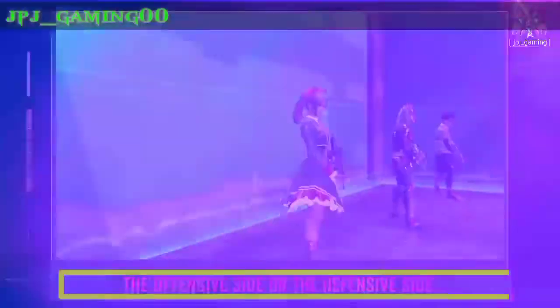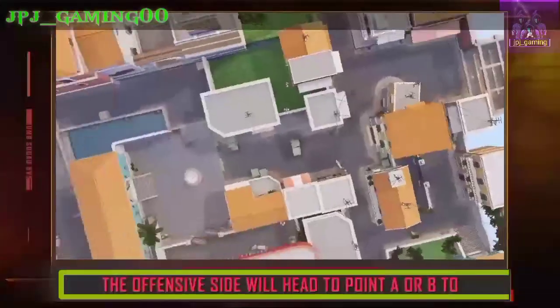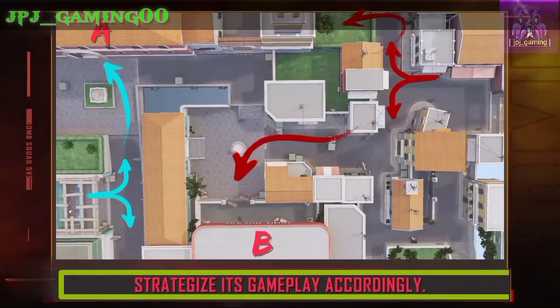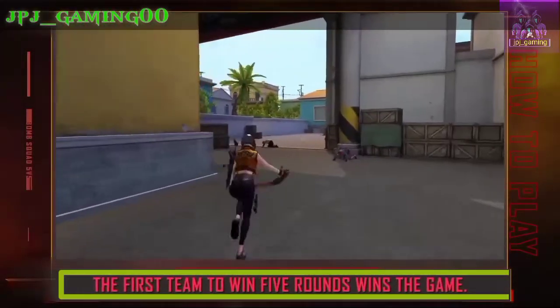Two teams will fight here with the goal of destroying or defending the city. In each round, players will be on either the offensive side or the defensive side. The spawning points are located at both ends of the map. The offensive side will head to point A or B to plant the bomb, and the defensive side needs to strategize its gameplay accordingly.